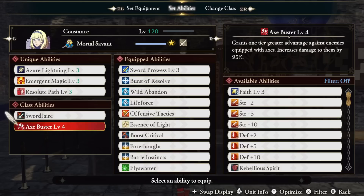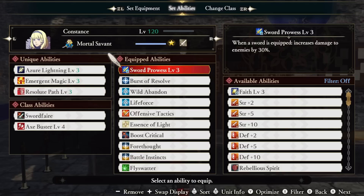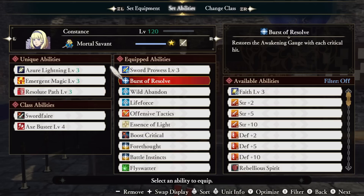Axe Buster gives us 95% extra damage against axe-wielding enemies. Now as for our abilities, I'll tell you where I got each one at the end of the video. Sword Prowess gives us a 30% damage boost while wielding a sword. Burst of Resolve fills our awakening gauge for each critical hit that we land, which is a very high rate due to Blood Gain and Sword Fair.